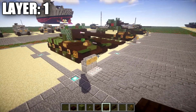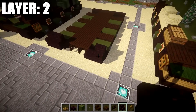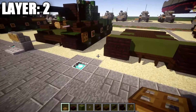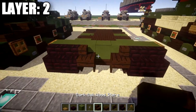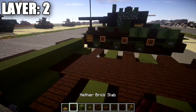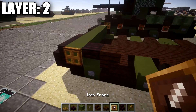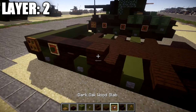That completes layer one. Moving on to layer two: place two nether brick stairs on top of the two nether brick top slabs at the front. Then place a row of seven green stained clay all the way across, followed by one trapdoor on both sides. Place a dark oak wood corner stair off both nether brick stairs facing inward, with a dark oak wood slab in the middle between them.